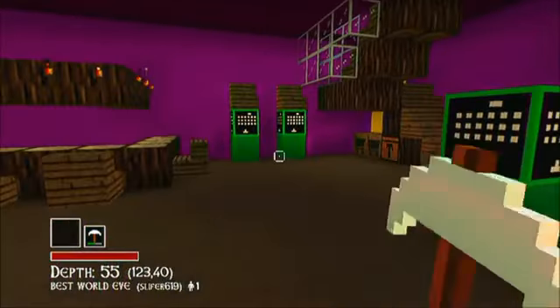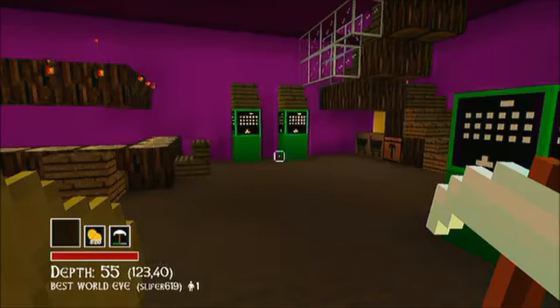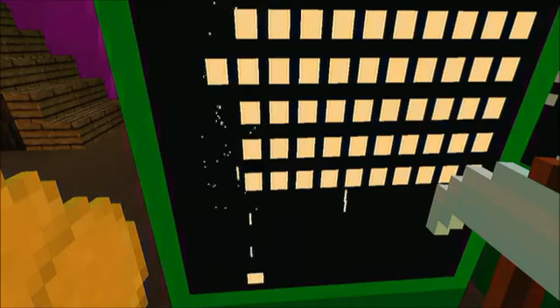Another great alternative is Total Miner Forge — 240 Microsoft points. All of these are indie games, so to find them you go to the indie game section on Xbox, not the arcade section. To get there, go to Games and navigate to the indie game section, then go to Top Rated — these will all be on the top rated list.